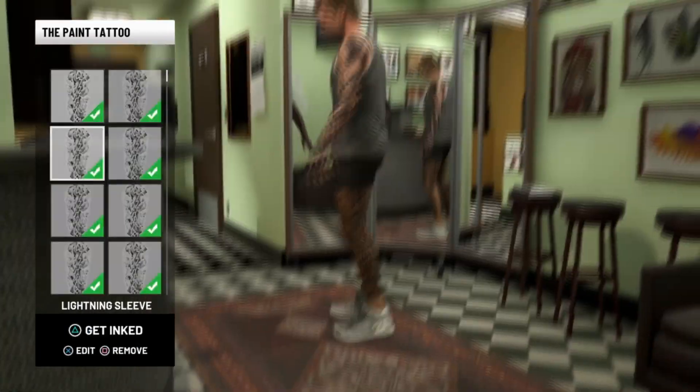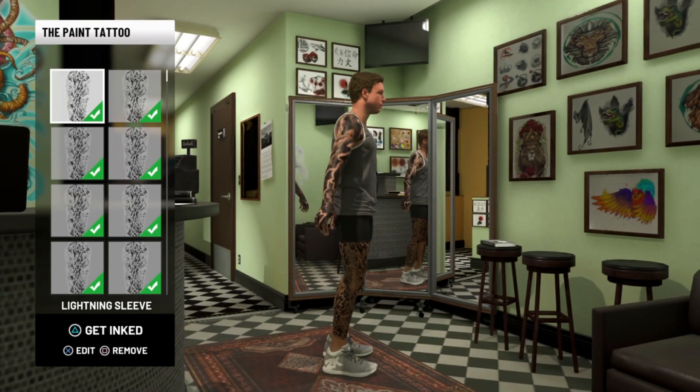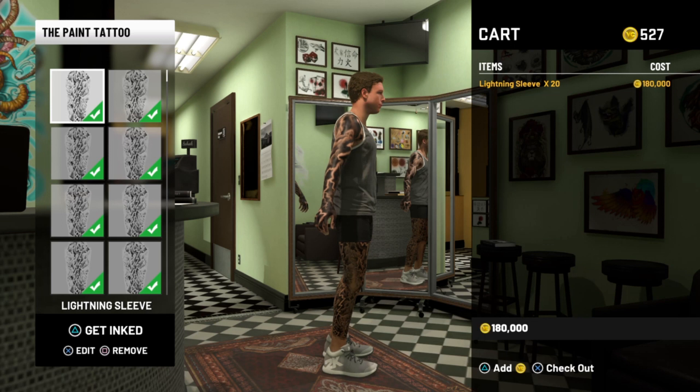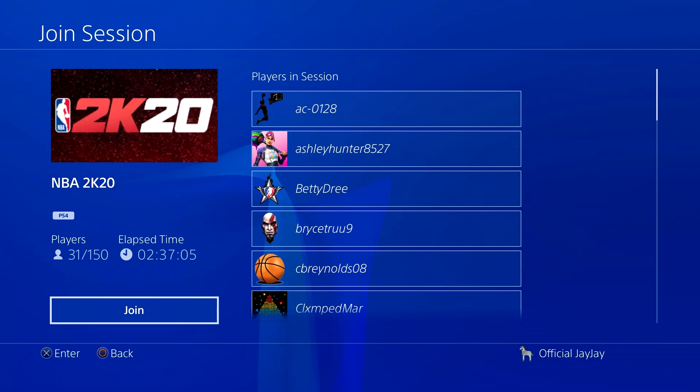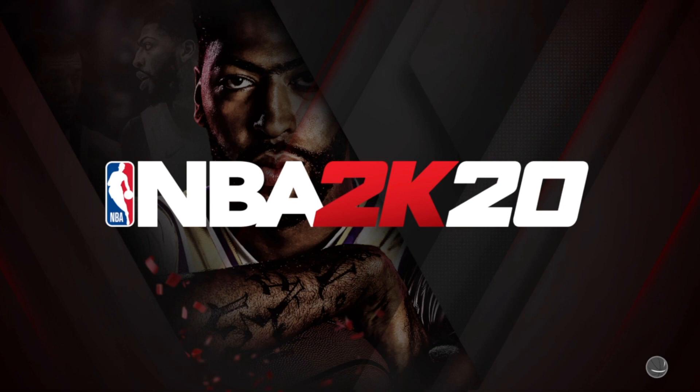Now that we're nearing the end of the first part of this glitch, hurry up and join your friends once you're done placing every single tattoo you want. You're going to see me go to the cart — we're not going to purchase anything. We're just going to go into the main menu and join one of our friends. I'm going to show you a screenshot of me joining someone's neighborhood. Make sure you guys are still on the cart. Make sure you join someone that's already in the neighborhood — don't join someone in MyCareer or the Rec because it will not work.